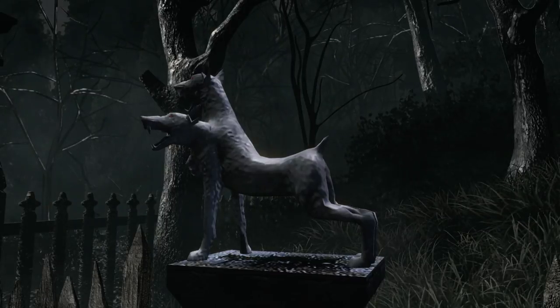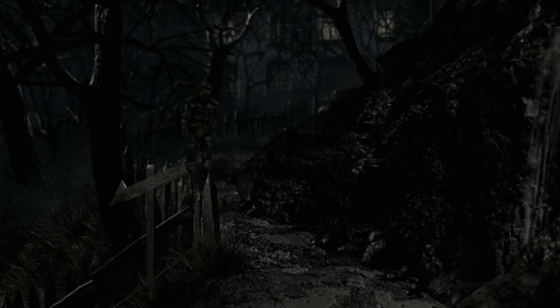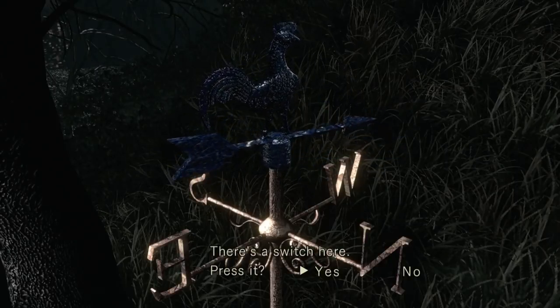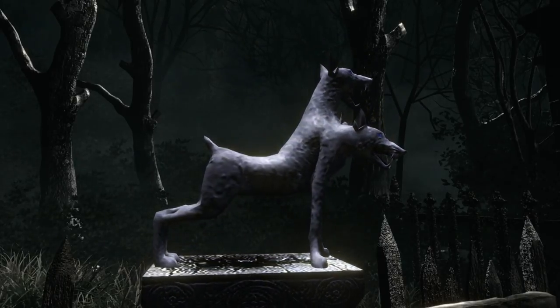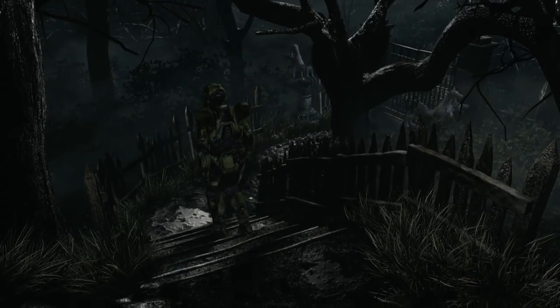There's a switch here — press it. We've got to stop it on west. The next one we've got to stop on north. Head down the path a bit longer, there's a cutscene to skip. Stop it at the right time on north and once that's done, the gate up ahead will open.